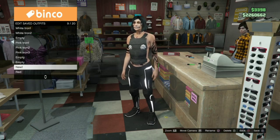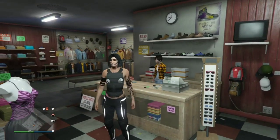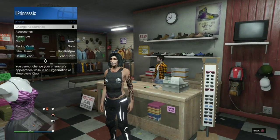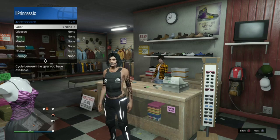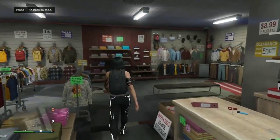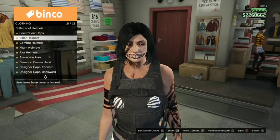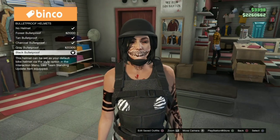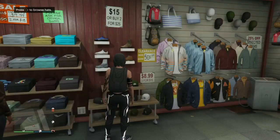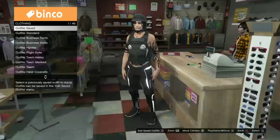Next, you can go ahead and accessorize your character however you want — you can put gloves on your outfit, helmets. I did put the Bigness mask onto this outfit, but it's a great idea.